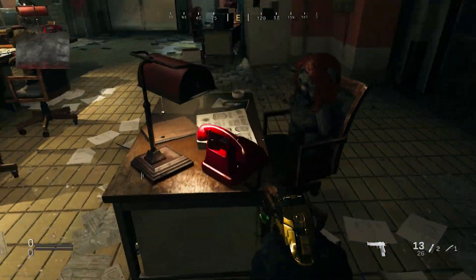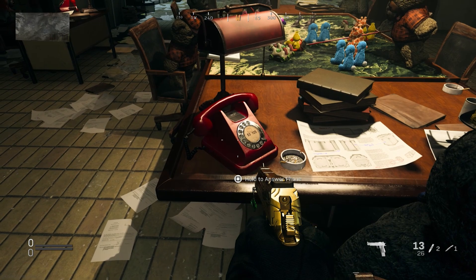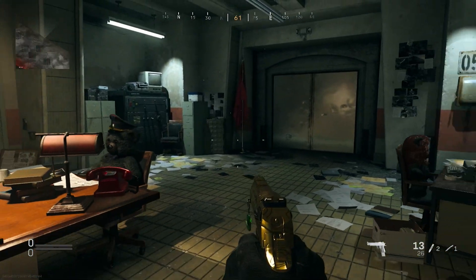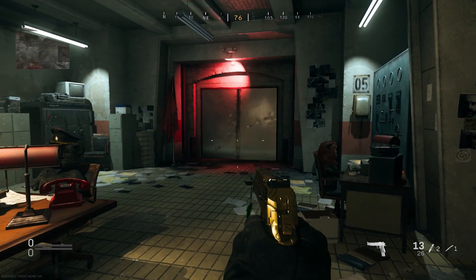Once you do that, head back over to the same red telephone that you originally got the numbers from. Hold down square — depending on what console you're on — and you will hear a siren. Upon the siren you will notice that a teddy bear juggernaut will appear from behind these doors.